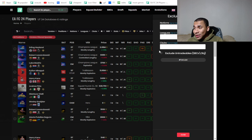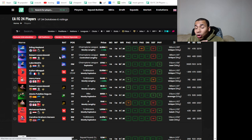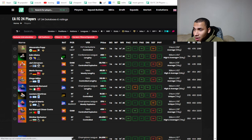What we're gonna do is exclude SBC objectives because we don't need them. What we got right now is all the out-of-pack specials in the game. I like to trade this way with cheaper players, so let's put it to like 70k — because of tax, I don't want to pay a lot of tax on these players.